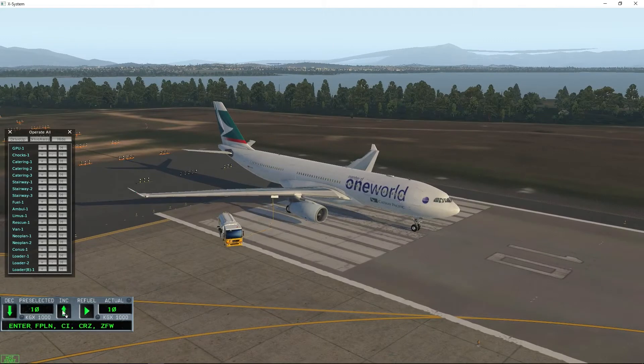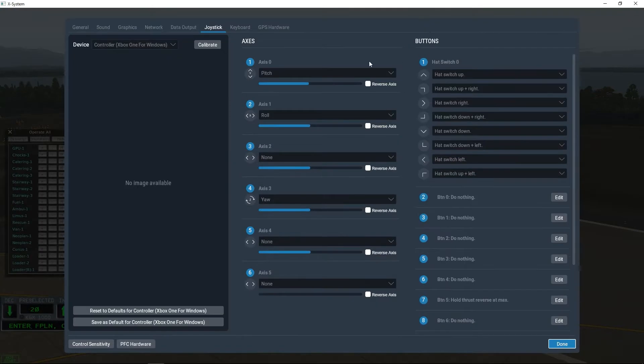We're going to put on a little bit more fuel and show you a cold and dark start with this aircraft. Just before I do, I wanted to show you my joystick controls, because you may find that if you don't make these modifications, the back of the plane will go absolutely crazy without you even touching anything. Let's have a quick look.